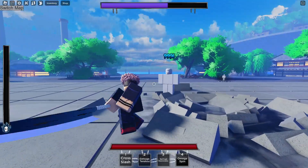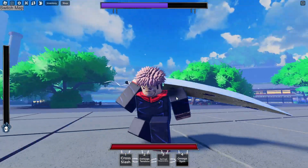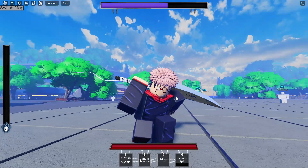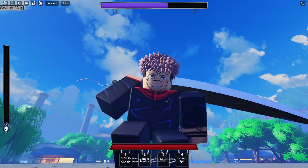The final move for his base is Omega Spin — spin them around, slam them down, and throw them away. That's it for the base and for the video. This game has a lot of stuff that can't be shown yet, so join the Discord for some sneaks. Let me know your thoughts — are you gonna be playing it when it releases? Have a good day, peace out.